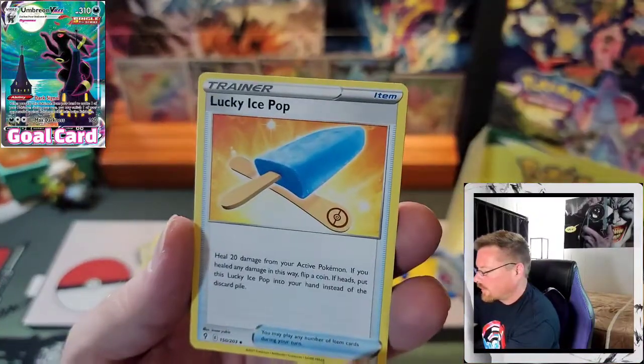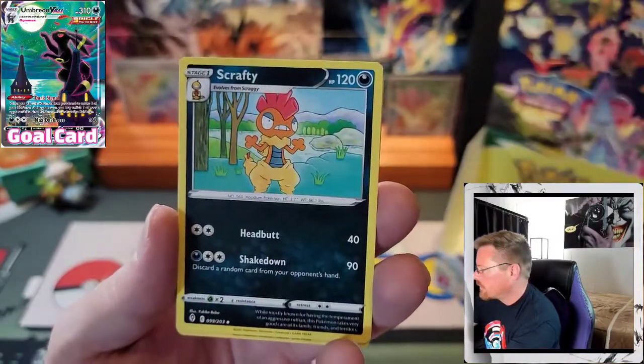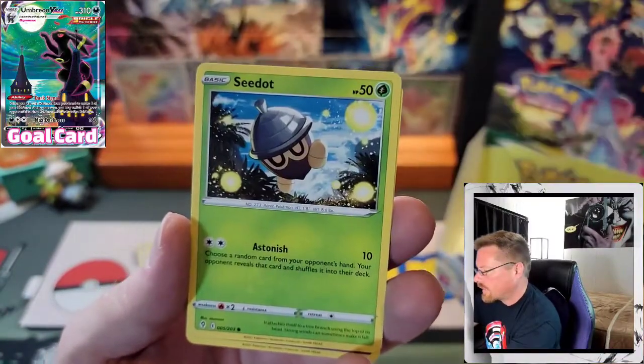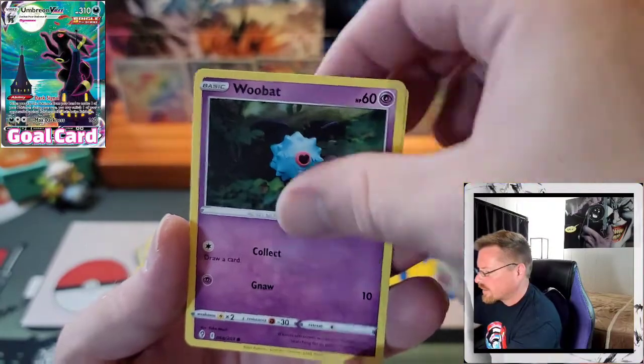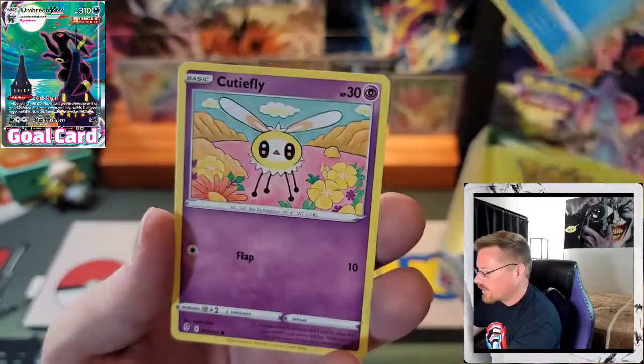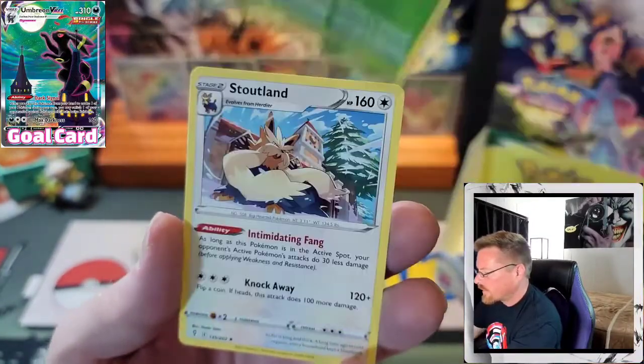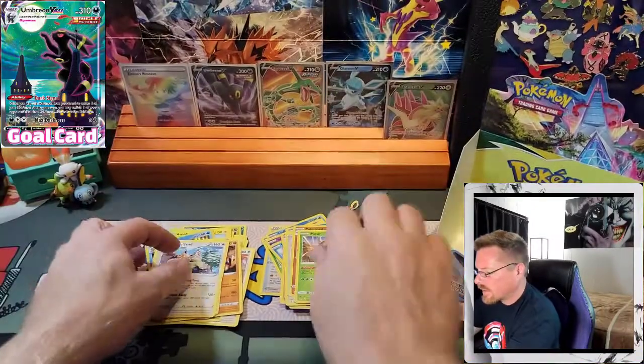Water. Lucky Ice Pop, Snowleaf Badge, Scrafty, Seadot, Woobat, Eevee, Tympole, Cutiefly, Reverse Pinsir, and a Stoutland.